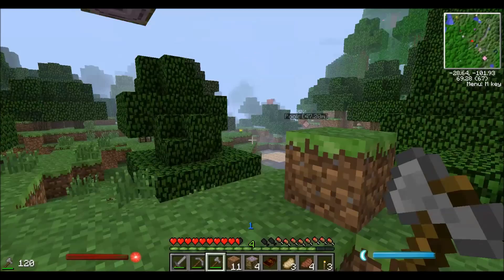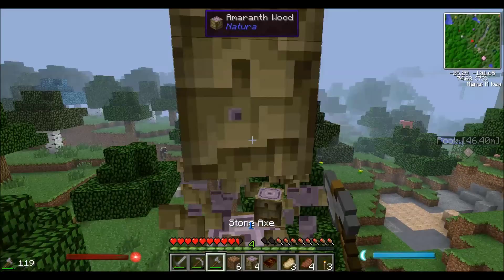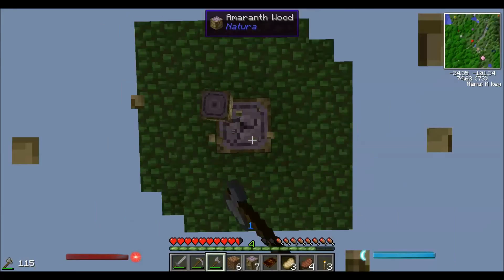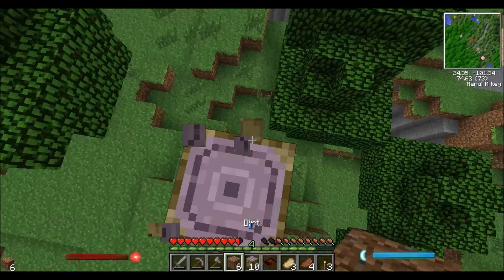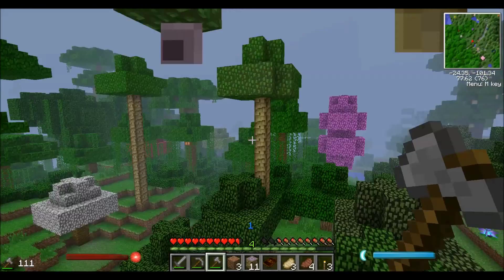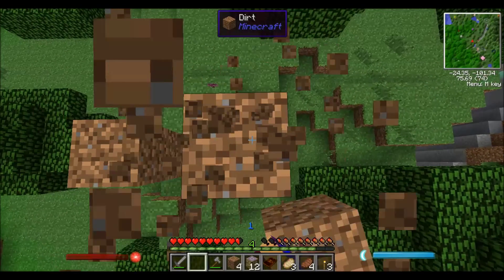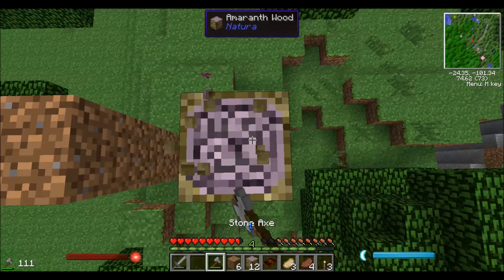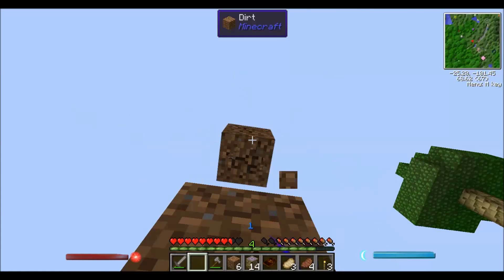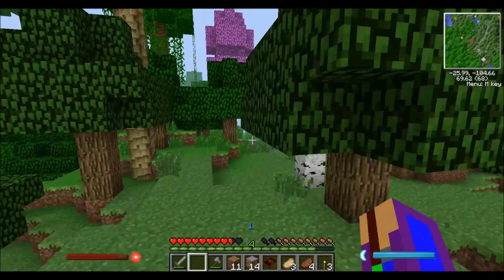FTB packs don't normally have Tree Capitator for some reason - it's really weird. There's only one that has it and I don't remember which one it is right now. Anyway, this episode I want to get started on the house, so that's why I'm gathering some nice little materials. Actually I'm not gonna call it a house, I'm gonna call it a base because we're gonna do some magical base stuff.